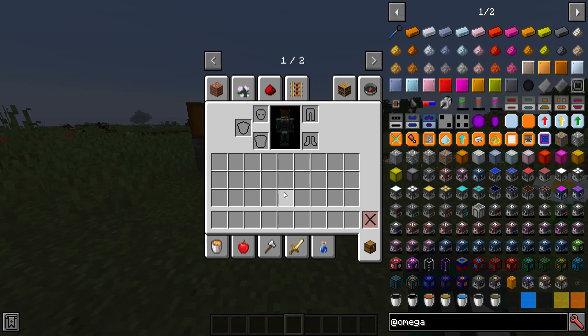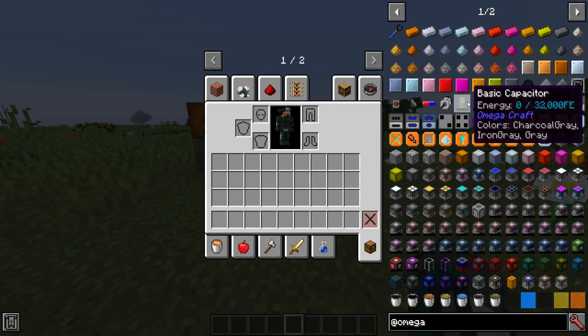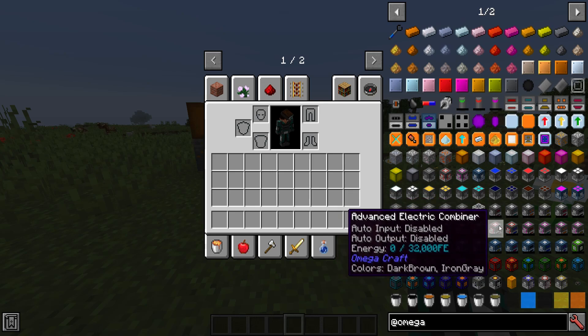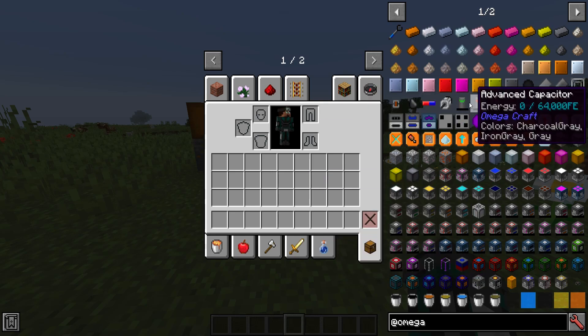The next major change is to do with the way that energy is displayed for items and machines. Previously they would just have on their tooltip an amount of energy — 0 out of 32,000 forge energy, whatever in this case. But now they have an energy bar as well, and so do these items.